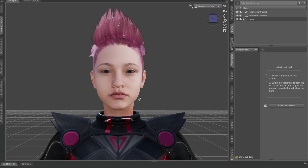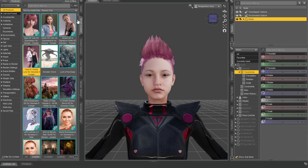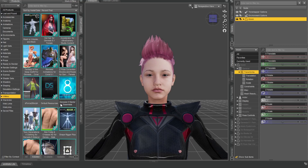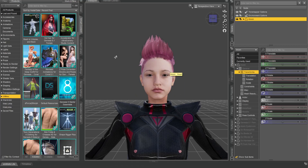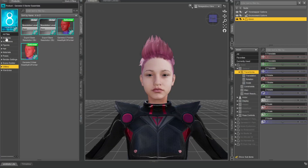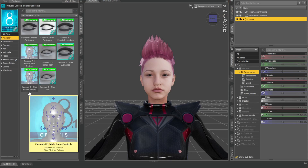Here's a quick tip: with DAZ 8.1 characters, you can select your character, go down to Smart Content, then Utilities, and look for Genesis 8 Start Essentials. It may need an update, so update it if needed as it's constantly being updated. Once on the latest version, double-click it, go to Anatomy, and you'll see Genesis 8.1 Female Face Controls and Genesis 8.1 Male Face Controls.